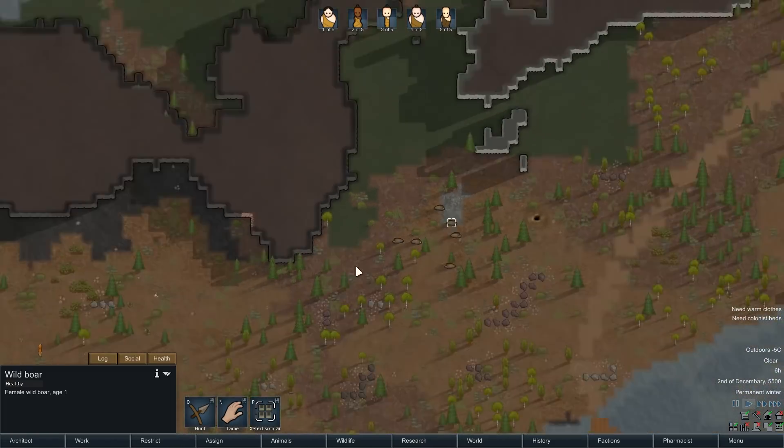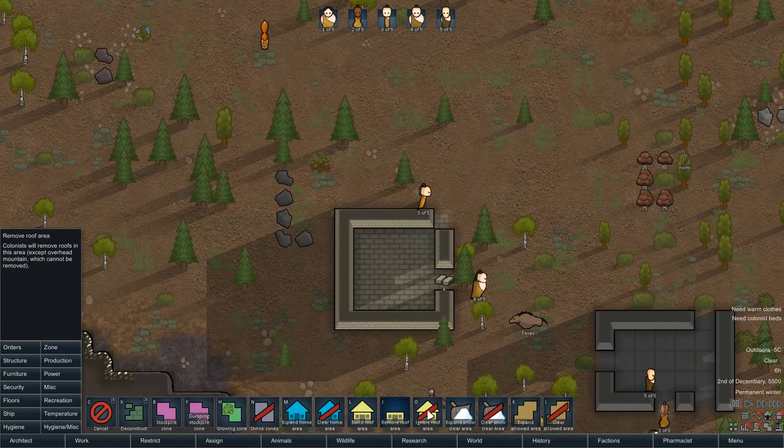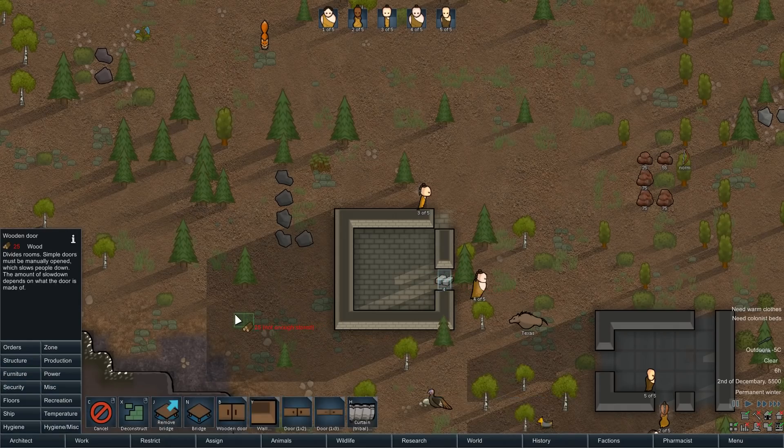Wild boar! I'd go for some bacon. Let's make sure this is roofed. Put in a door — a curtain. Curtains are much faster to open than standard doors, but are flammable and slowly vent temperatures between rooms. Oh cool! I can do a two-by-two door, or a one-by-two door and a one-by-three — larger doors. That's a mod I'm using.